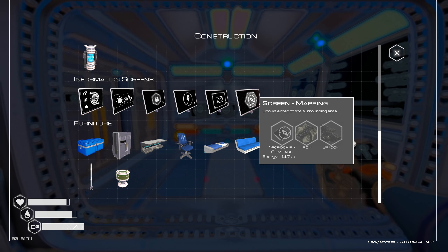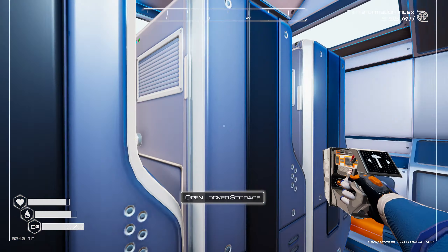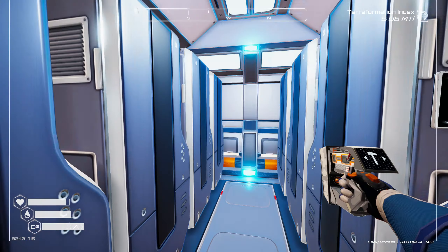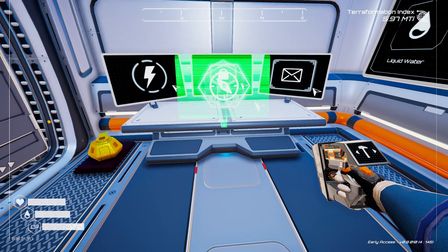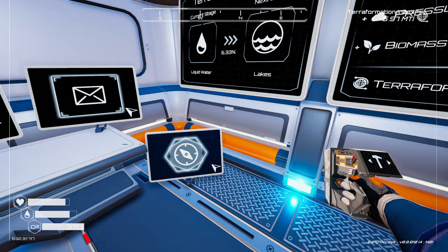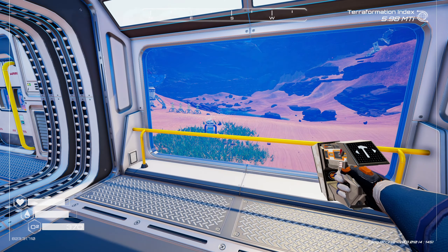We also have one more screen we can put up - the mapping screen, which requires a compass, iron, and silicon. The compass needs silicon, magnesium, and two aluminum. The screen itself needs one iron and one silicon. We can build the compass right here, and it is a little screen. We'll put it down here for now just to see what it looks like - but we got no satellite yet, so that's a task for another time. Alright guys, I'm going to wrap this episode up here. If you like this episode please smash that like button, subscribe for notifications on new videos - thanks for coming out, we'll see you next time!